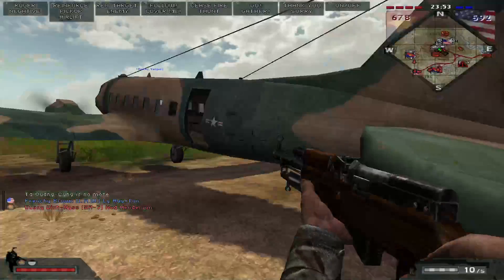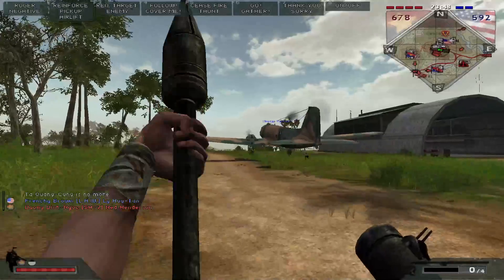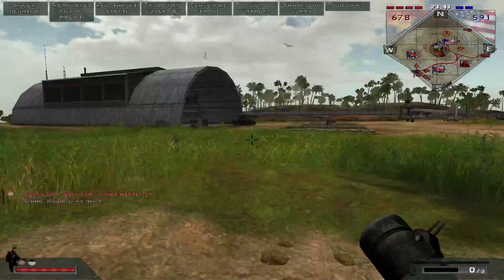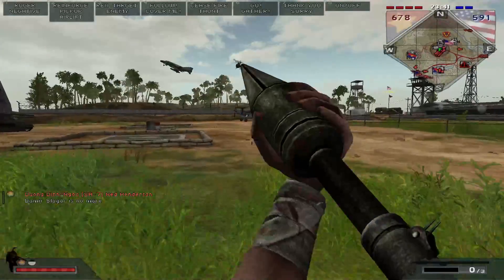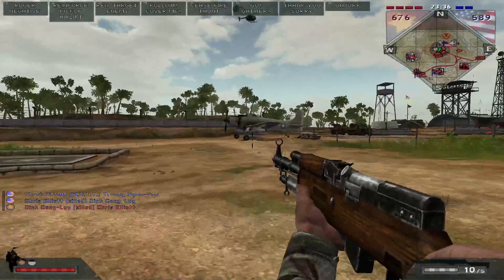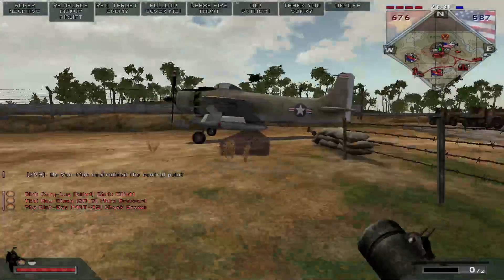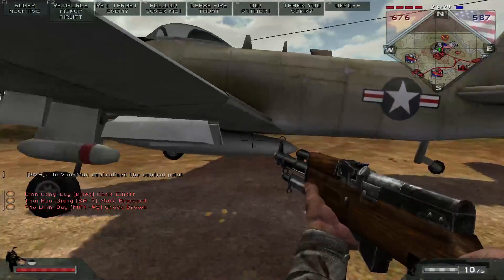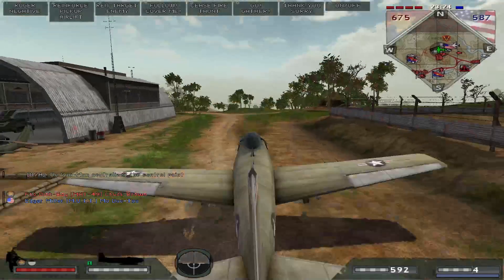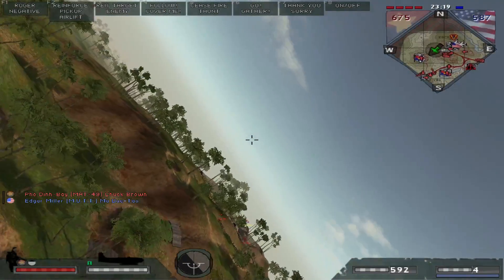Some of the buildings are actually changed out for different models. I didn't want to hit myself, but it doesn't actually matter because there's no friendly fire on the server — old habits die hard. I feel embarrassed missing that. I'll put the RPG away before I embarrass myself any further. What's this old thing — this looks like it was built for World War II, and it sounds like it as well.